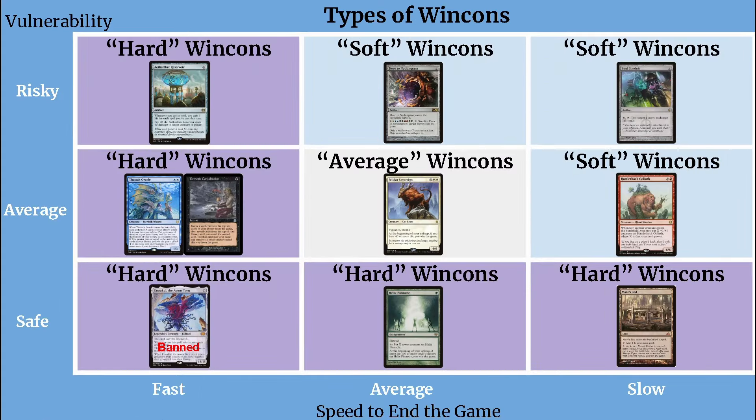Here's a chart I've thrown together to illustrate what I'm talking about. There are two variables I'm using to consider the types of win cons: their vulnerability — that is to say how easy or difficult it is to interrupt that whole process — and their speed to end the game, which represents how many turns it's going to take before you win the game after doing the thing you want to do. I've created three categories for both vulnerability and speed to end the game.